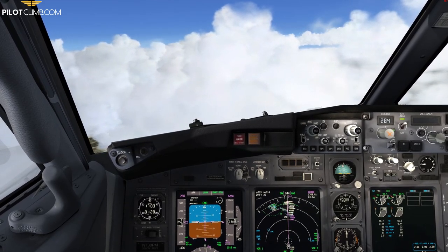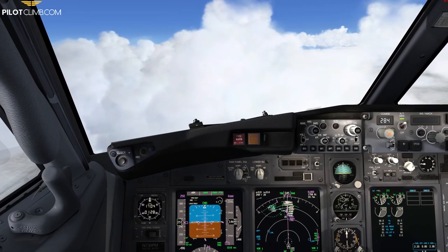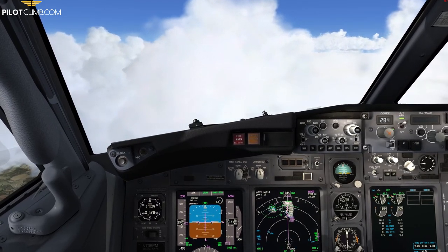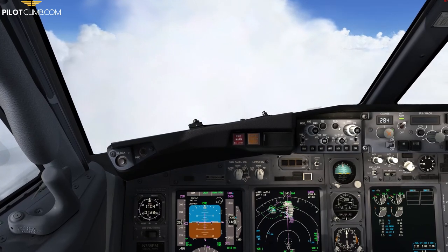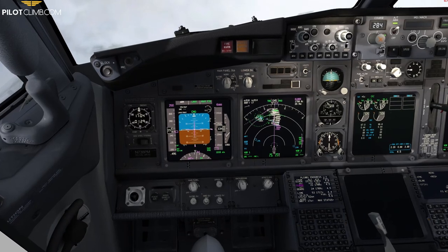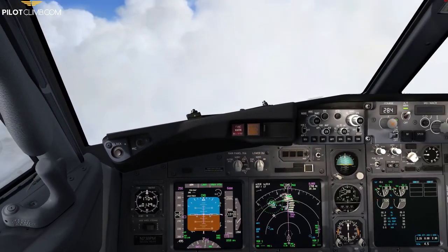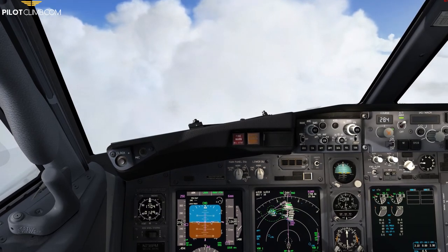Once we get closer to the runway we do a descent profile check. We take our altitude, multiply by three, and add one nautical mile per 10 knots above 200 knots. For example at 14,000 feet: 14 × 3 = 42, plus 5 because we are 50 knots above 200 knots, gives us 47 nautical miles. That's the distance we need to touchdown from our current altitude and speed.